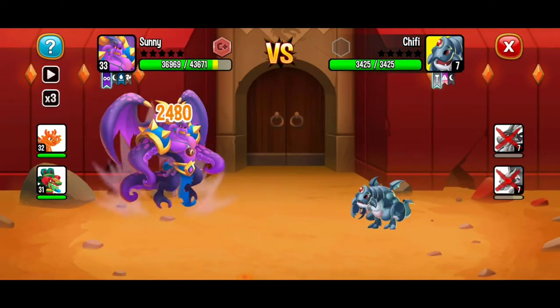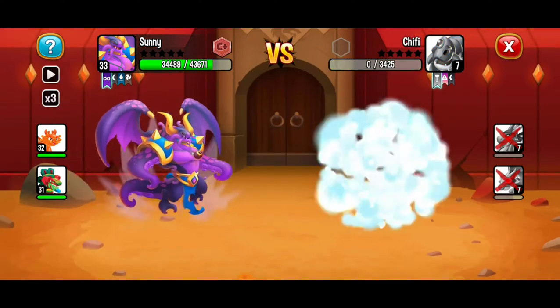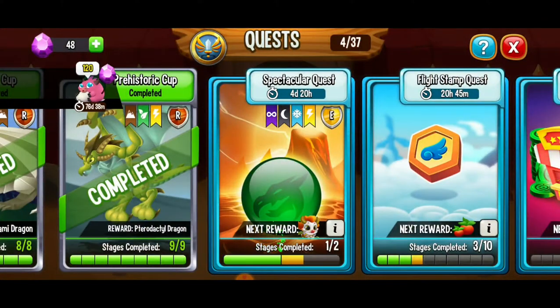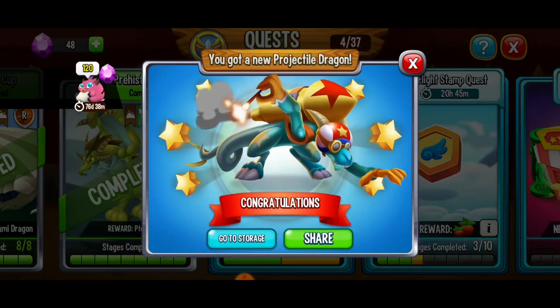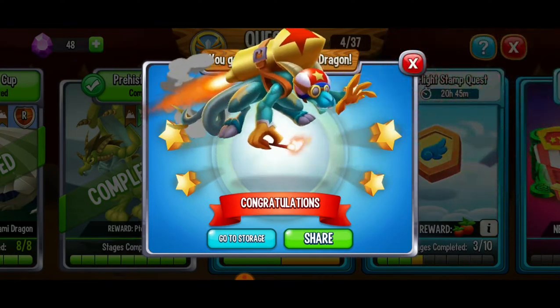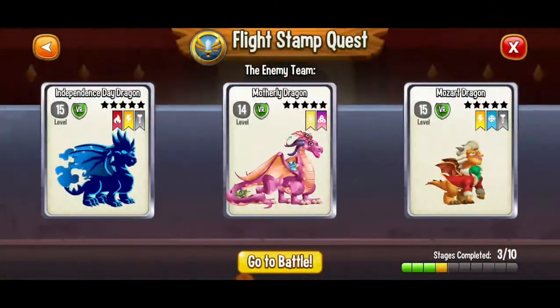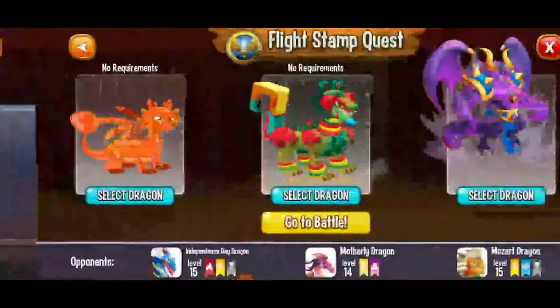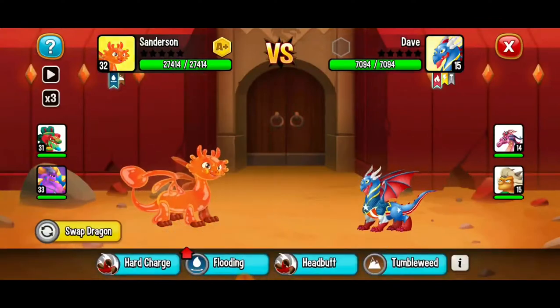We're going to keep on crushing it and we are going to have ourselves an amazing day. Victory — so that started off well. And we just got the projectile dragon! If ever you have some time today, play those spectacular quests. Next we're going to go to the flight stamp quest so we can get some more flight stamps. This is an awesome way to get those flight stamps relatively easy.